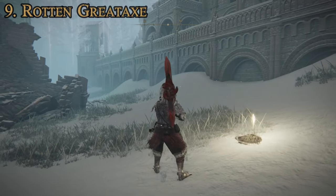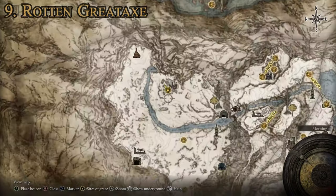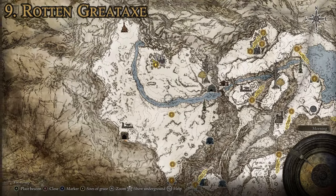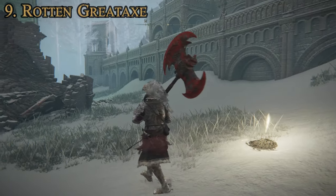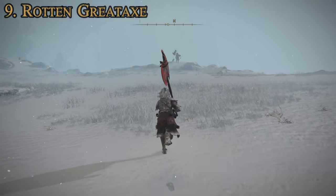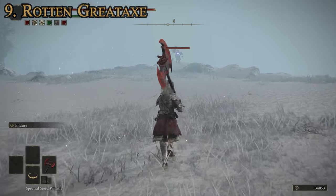This one is not a random drop, so you don't have to grind it. You just come up here to the Ordinal Liturgical Town. To get here, you have to have had the secret medallion at the Grand Lift of Rold, which will bring you up to the hidden path to the Halag Tree. Once you get up to the Ordinal Liturgical Town, you're just going to be going north of here to find the Rotten Duelist. This is an optional late game area, so he is going to be a tougher fight than a standard duelist.